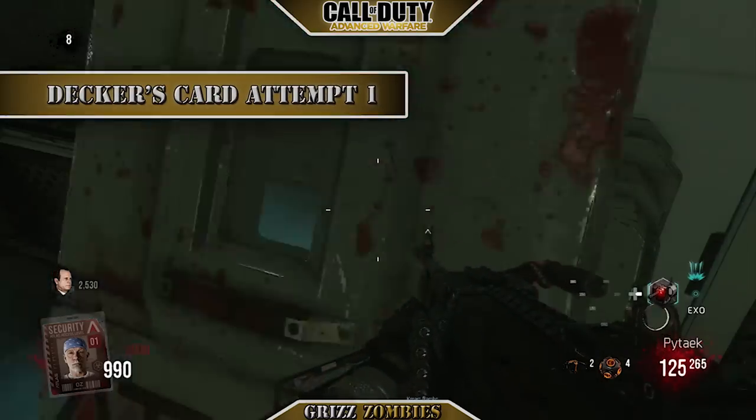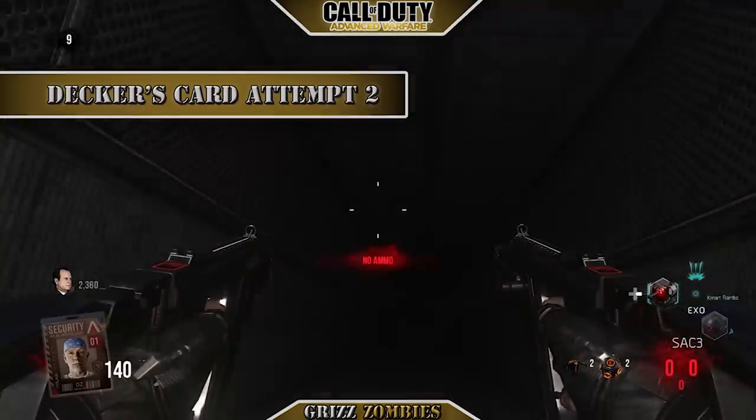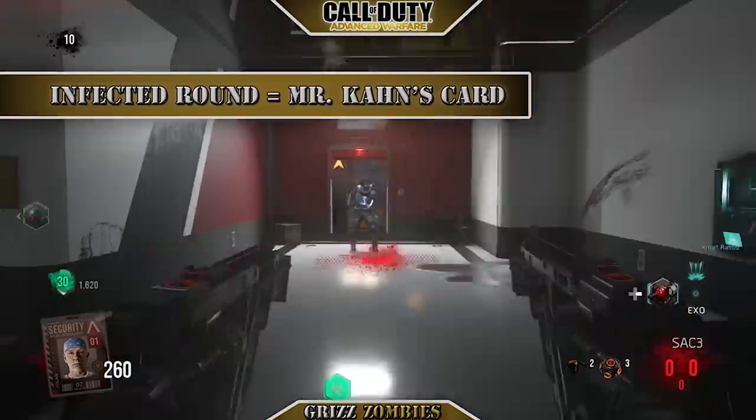Here's our first attempt to get Decker's card. We have to go down these trash chutes and we failed. We failed nine times trying all kinds of different methods and we eventually got it, but not until later.